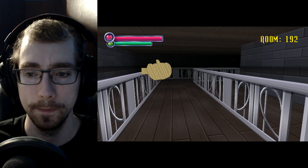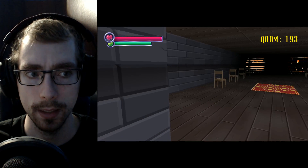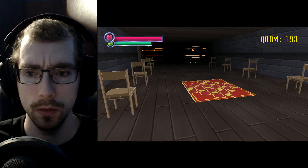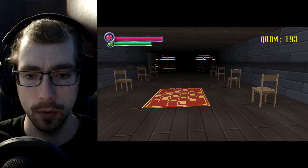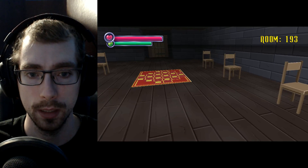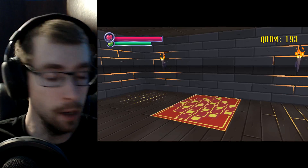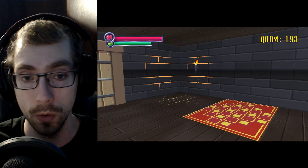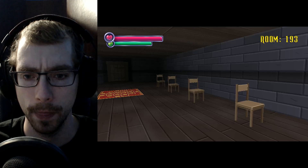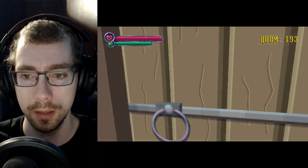So, one spook. Room 192. We're at 19.3% of the way. We should be heading towards a checkpoint — a save point. Here's this classroom again. We've got eight chairs, two mats, and a cord. We've got some torches. And the room is clear. 193 is clear.